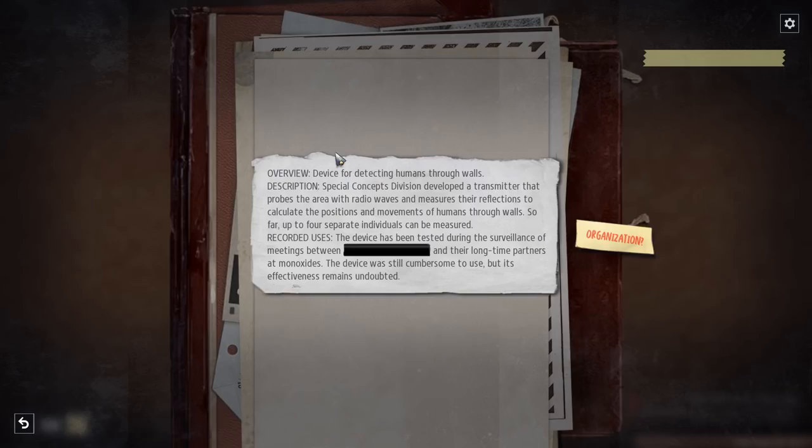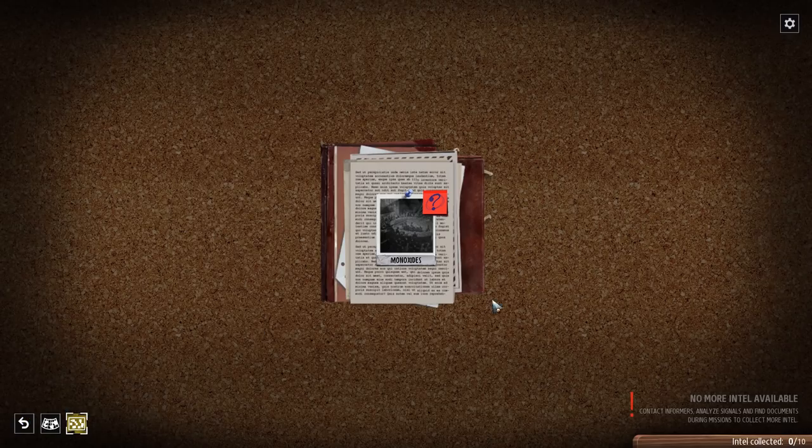On our investigation board: Chilean Reps is our first organization clue — we can click on it and connect it. Another document: CIA Special Concepts Division operations overview — a device detecting humans through walls using radio wave reflections, measuring positions and movements of up to four individuals. It was tested during surveillance meetings between a redacted party and their long-time partners: Monoxides — which is an organization. These are clues we click on and connect as information stands out.